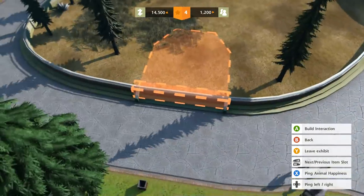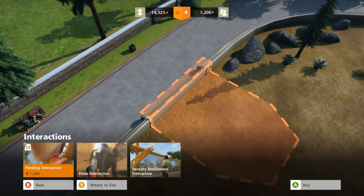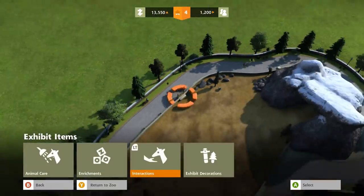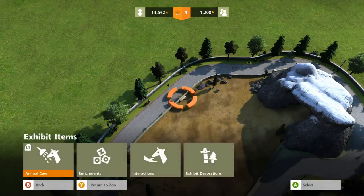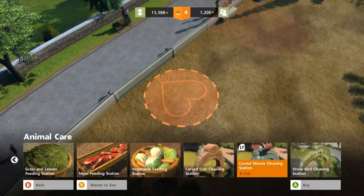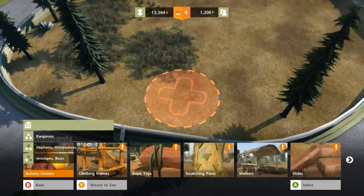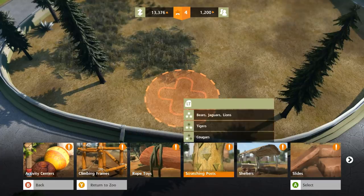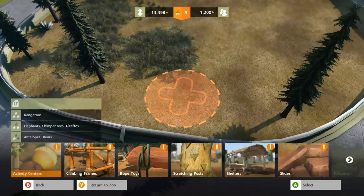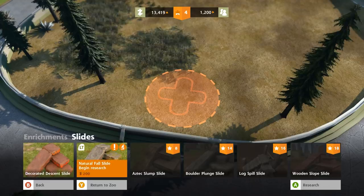The guests want to see at least one interaction station, so let's put it over here - a feeding interaction station. This is going to be fun for our bears. But we also need to put in animal care, so let's put down their bathing station over here, because I think that'll be really cute for Cinnamon and her son. For enrichments, I think bears really love scratching posts and slides the most.